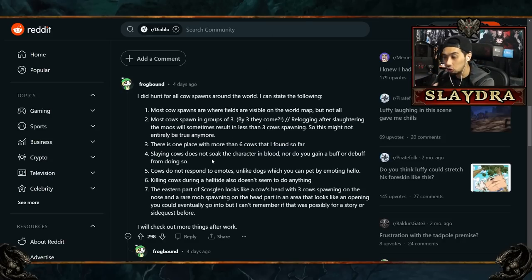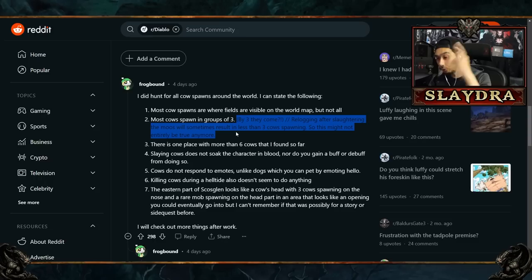Some people have been trying different methods — killing cows in certain areas. They note that all cows spawn in groups of three, referencing a trailer line 'by three they come.' Relogging after certain actions can result in fewer than three cows spawning. It could require killing cows in a certain order, like in Diablo 3 where you click cows in a specific order, then get certain items, then become worthy. Secrets in video games can take years to find.